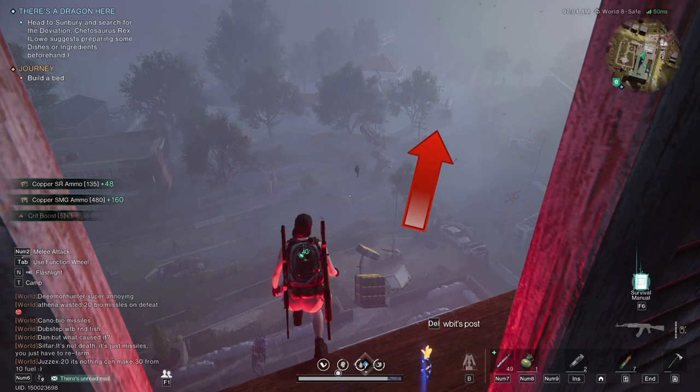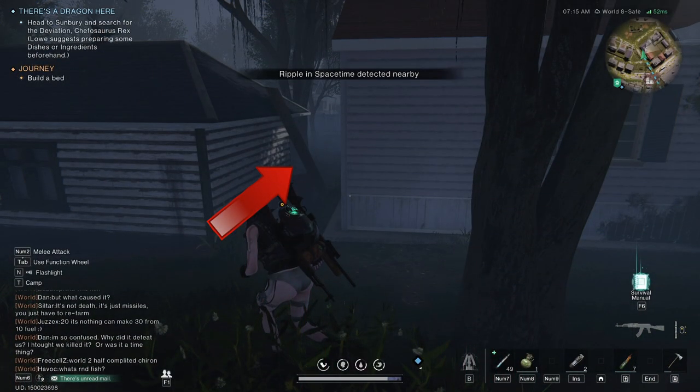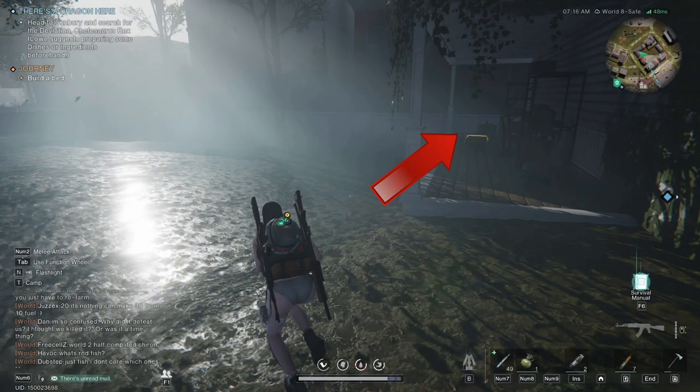Glide towards this bus. Before the bus, make a left. Pass two houses. Look for the passage of the plank. Make a right here.